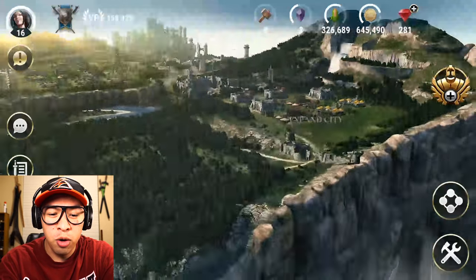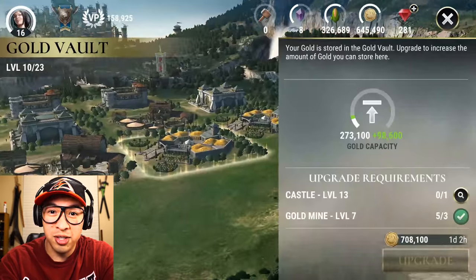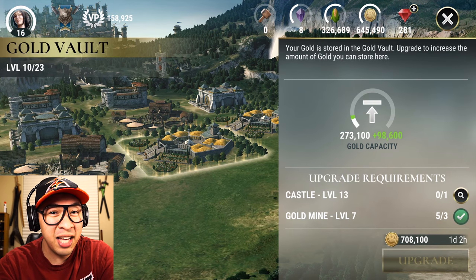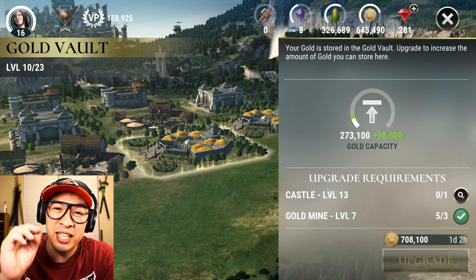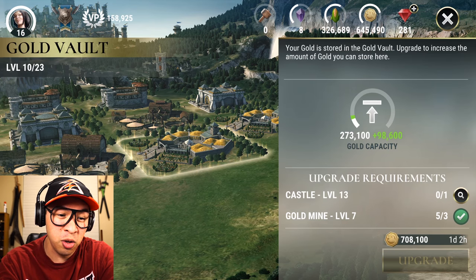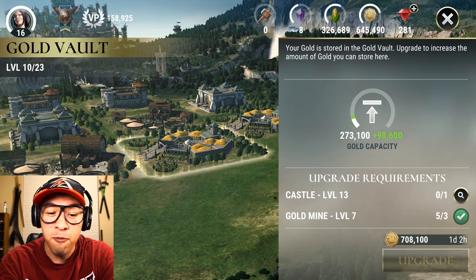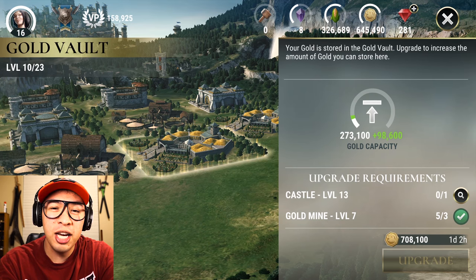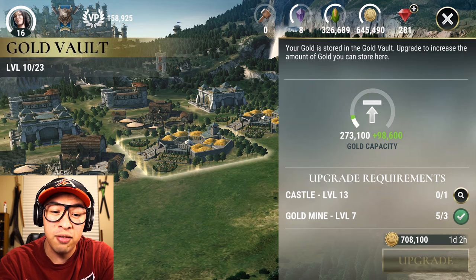Immediately after the castle, I jump over to my gold vaults and upgrade all of them, because in order to go to the next level of the castle, your gold vaults basically have to be at their max possible level. Gold vault 10 is the max you can do before you get your castle to level 13. So I max all my gold vaults out, and as soon as I do that, I immediately go to leveling up my castle.